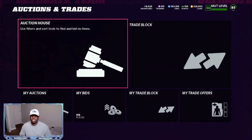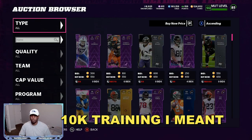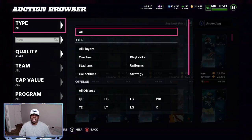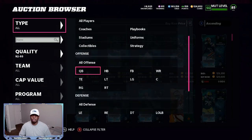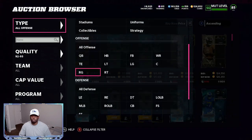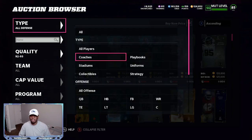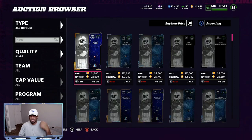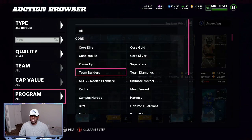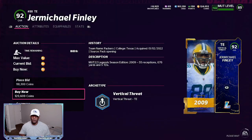So the first thing you want to do, you want to make sure that you can get at least five to six thousand training to do this method. We'll come right here to the 92-93 overalls — we're trying to spend 120,000 or less. We're going to go through the filters and be patient. The least amount we can get the card for, the better chance we have at a lot of profit. Filter to legends — 120,000 for a 92. Boom, perfect. Let's grab it.